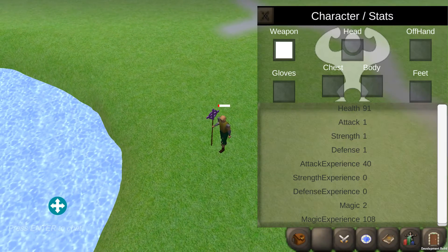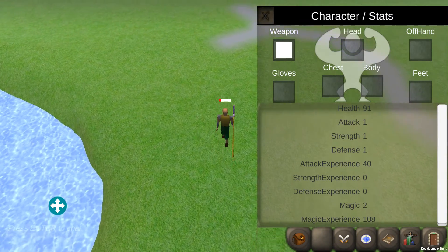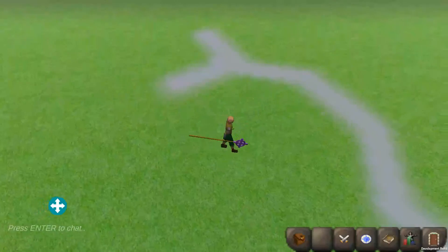We check out our magic stats here. We have 40 attack experience and magic experience. Quick explanation of how these work: if you have a staff equipped, you're using magic. If you're using attack or strength stance, you are going to get magic experience. Use defense stance and you get defense experience. Use control and you get magic and defense experience. That's how you separate those.